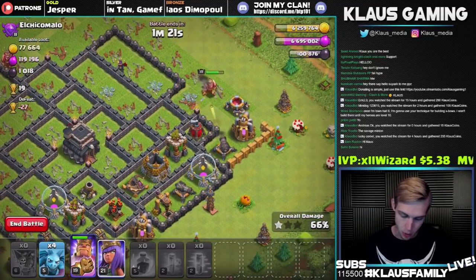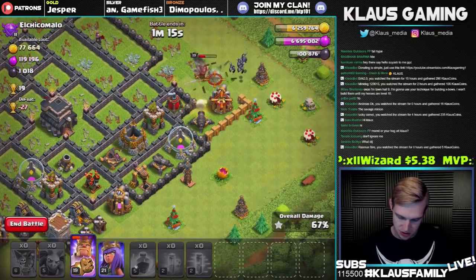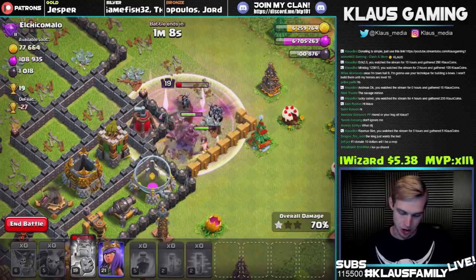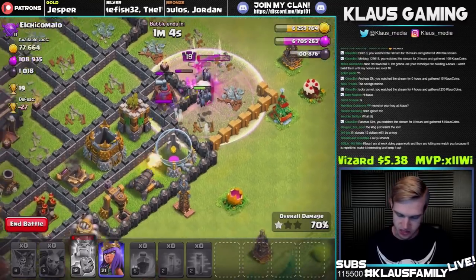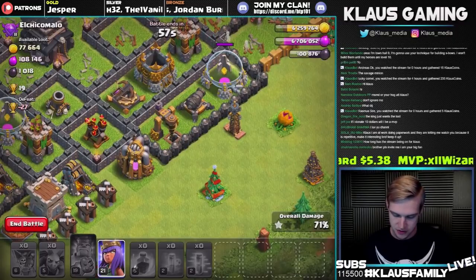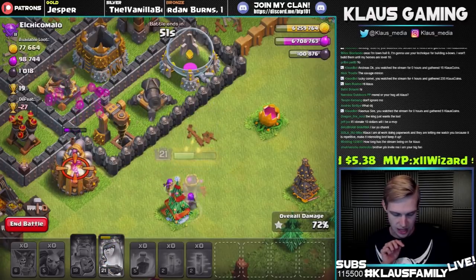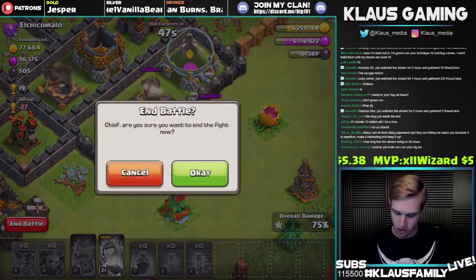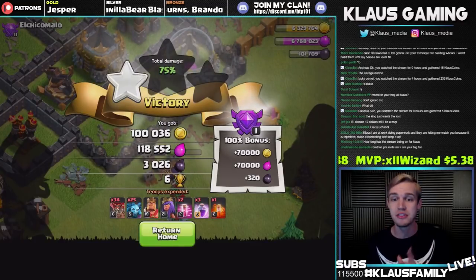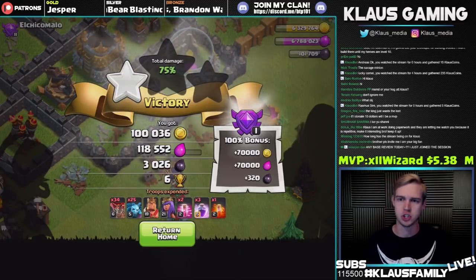We're not going to get that town hall, but we will be able to get the dark elixir. Let's put the minions in with the king. We're going to pop the king's ability — soon as that giant bomb goes off, we'll try to push through. The king just went the wrong direction unfortunately, so there's nothing we can really do. Let's put the queen down — she should turn directly at the drill after the elixir collector. Let's close out before the queen dies. Unfortunately we missed out on about 500 dark elixir because that town hall didn't go down, but we still got our minimum of 3,000 dark elixir.